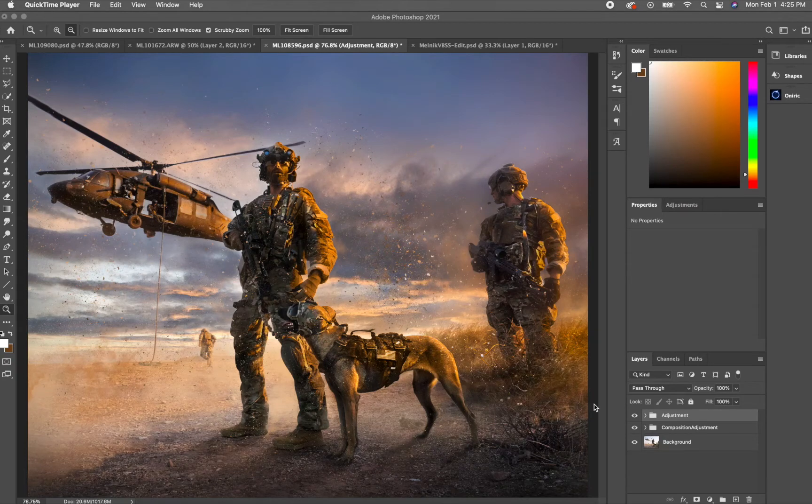Hey guys and welcome to another file breakdown. This time we've got Justin Geo at sunset looking at a Blackhawk, from a clandestine Blackhawk shoot.